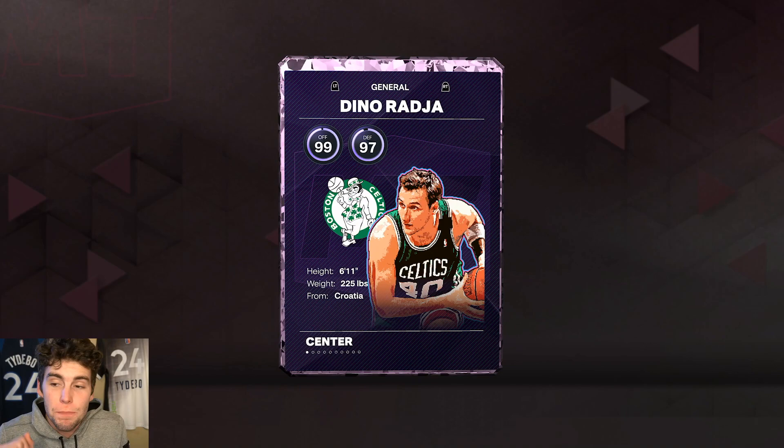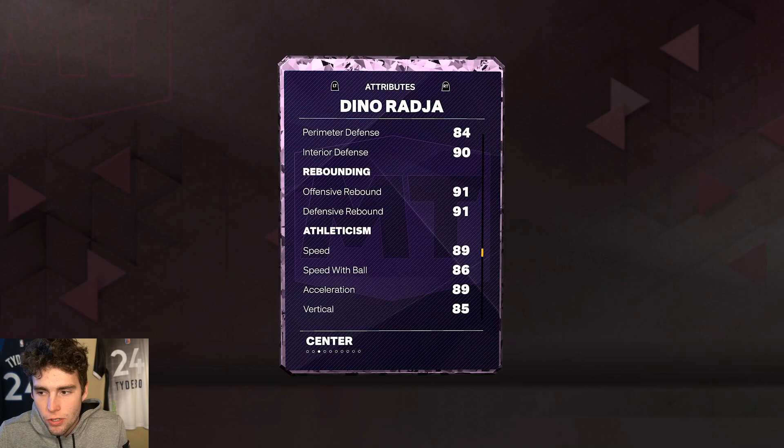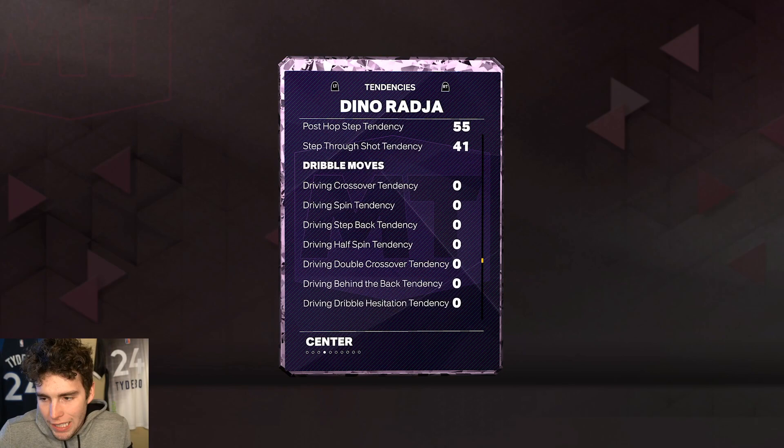He's 6'11 with a 7'11 wingspan and he's back and better than ever in MyTeam. He has an 80 base three-ball, 85 mid-range, 90 driving layup, 86 ball handle, 90 block, 85 steal, 84 perimeter, 90 interior — great rebounder — 89 speed, and 84 lateral quickness. Tendency-wise he's really solid all across the board.